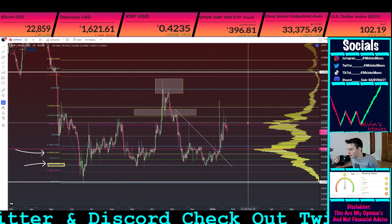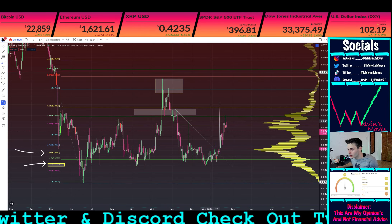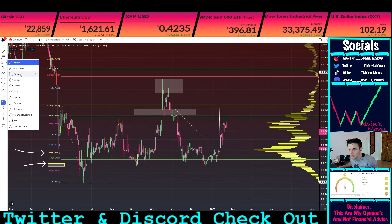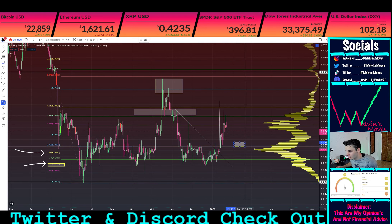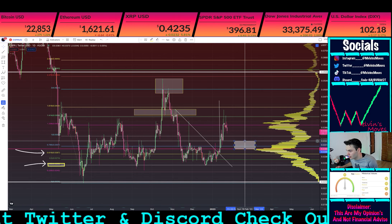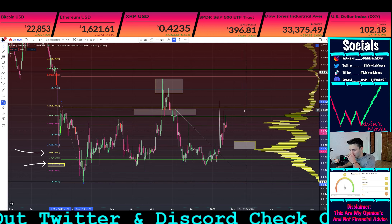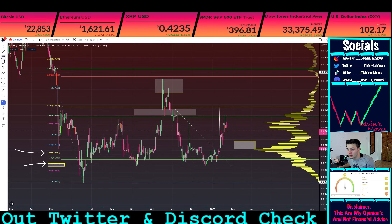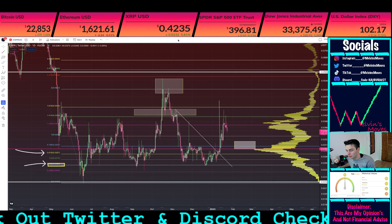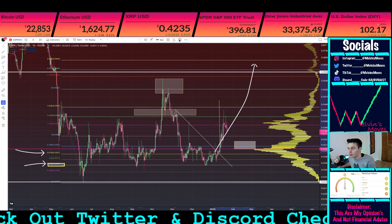We're currently finding resistance right over here at about three cents seventy-six. Going from this point, if we do continue pushing down, you're going to be looking — we'll draw one more box right over here — essentially anywhere between about three cents twenty to three cents flat. As you can see, that's where the volume really starts to pick up. As long as we hold that, that would be good. You could ultimately end up ranging right here a little bit, to be quite honest.